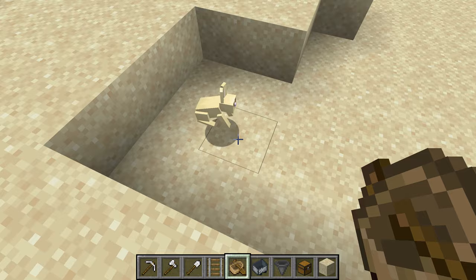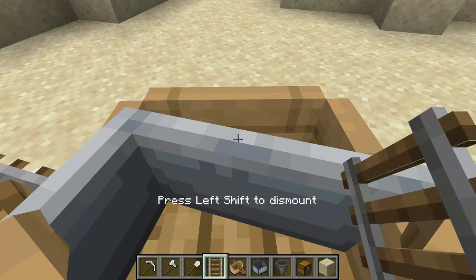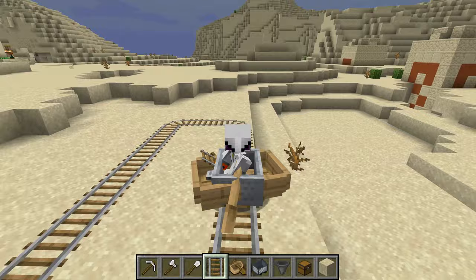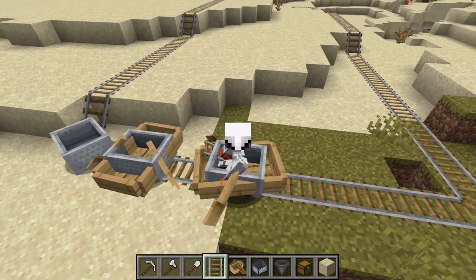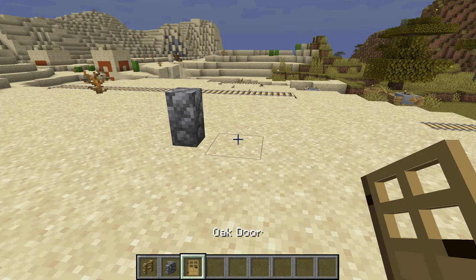Back to this machine: if you keep holding forward, it will go forward for a bit and then go back and forth. Right now I'm not holding anything and it keeps going forward. It doesn't go forward forever, so you do need a few powered rails on your track, but it will still save you quite a few powered rails because you don't need to place as many.